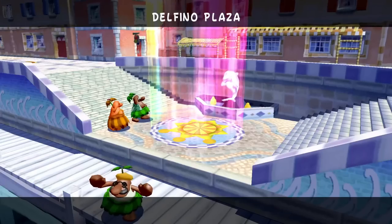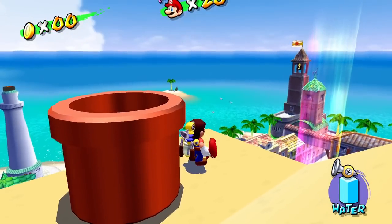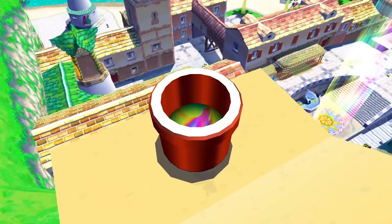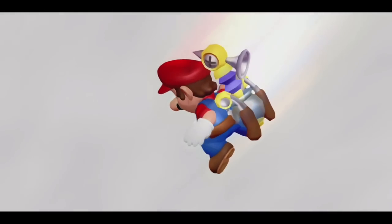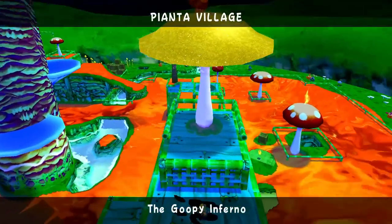It still points the camera to this area even though we fully completed it. I don't know what that really means for what we're supposed to do next after we complete this area. But I guess we'll figure it out over time. For right now, I want to hop right back in and see what else is going on. Episode three of Pianta Village: The Goopy Inferno. Sounds like a fun name but might mean a difficult level, and immediately FLUDD is being stolen from us.